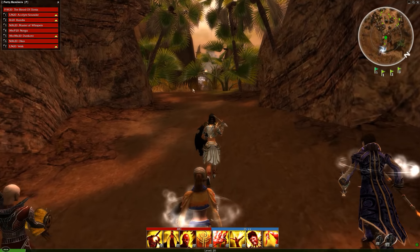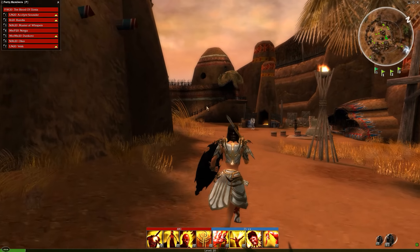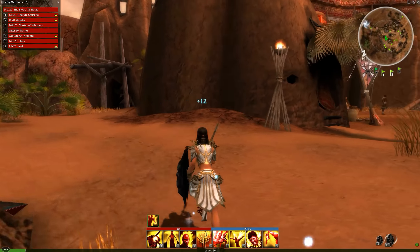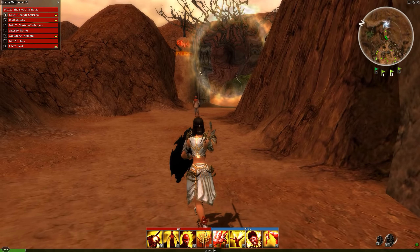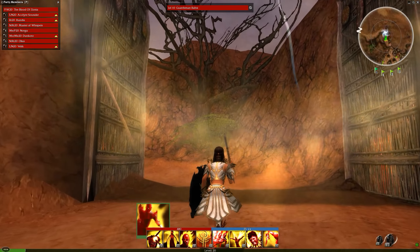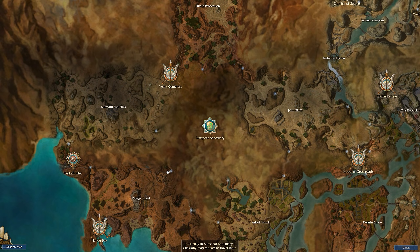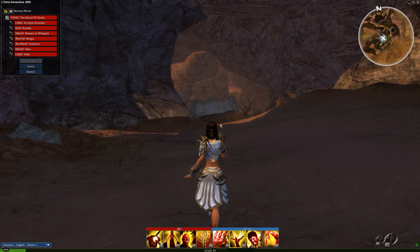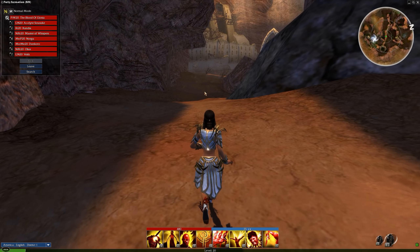As a Nightfall character, you originally unlocked this base of operations not from the Jahai Bluffs but from the Marga Coast. We sail across, assault Gandara, the attack goes awry, we travel from Yohlon Haven seeking help, and we come to Ronjok Village - the home of one of the heroes for this campaign. The elders offer you refuge, and they talk about a cave system behind the village nestled away behind plants that the Kournan military are unlikely to find. This is the original entrance to the Sun Spear Sanctuary.